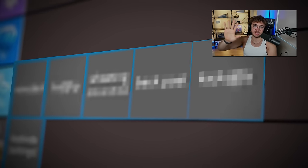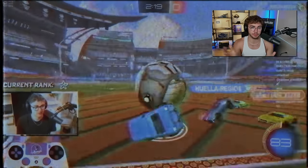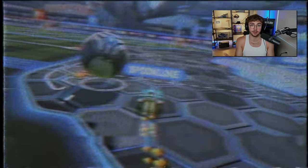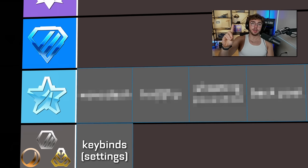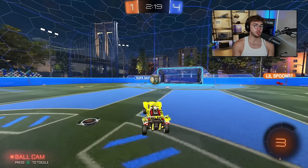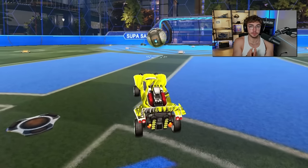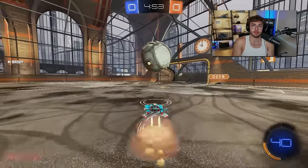Jumping straight into platinum, I have a bold claim to make: you only need five mechanics to get out of platinum. These are the only five mechanics I used when I was doing my last road to grand champ. Mechanic number one: wavedash. The wavedash is a fundamental mechanic of Rocket League. You could get diamond without knowing how to wavedash, but I'm recommending it because it's so simple and straightforward. Wavedashing will increase your speed and it's probably the easiest mechanic for any beginner to learn.